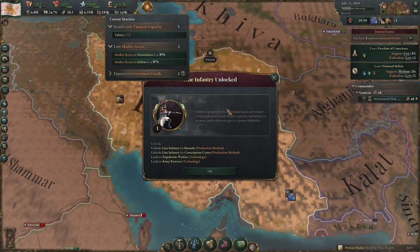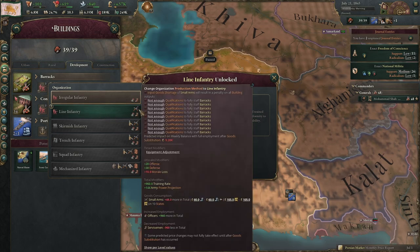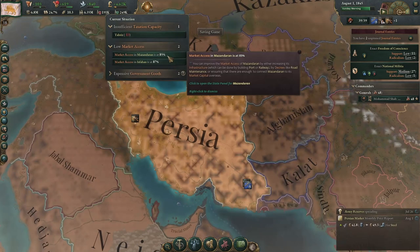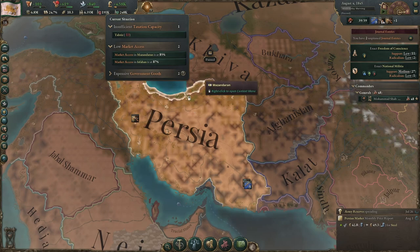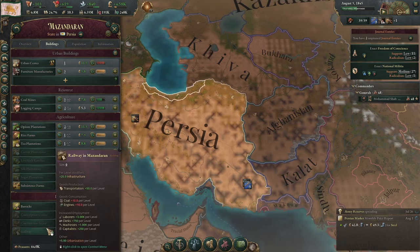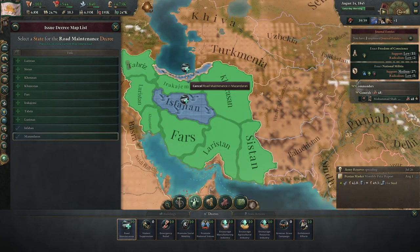Our market access continues to decline. We've got a tech that lets us upgrade another barracks level, so we're going to need small arms for that — worth building this arms factory. We've got low market access in Mazendran and also Isfahan, and we just need railways. So let's pop the road maintenance thing on here as well.